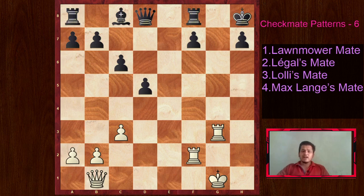Second is going to be Legal's Mate, a very famous one. I think you must have seen it before. It is named after a player named Legal in whose game it first happened, and I will show some versions of it as well. Like Legal's Mate, the Scholar's Mate, and the Fool's Mate - you already know about them. But I have some examples where they appear in a different version, which will also be educational.